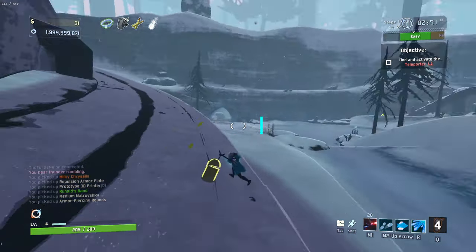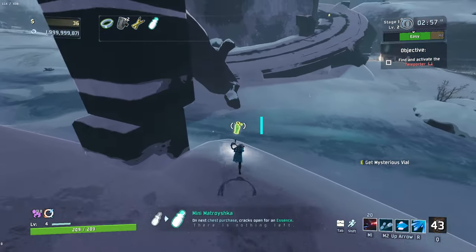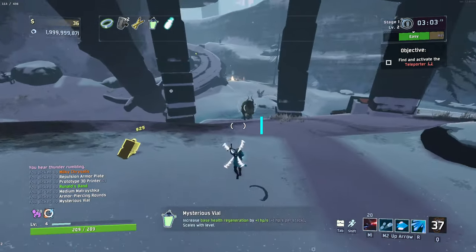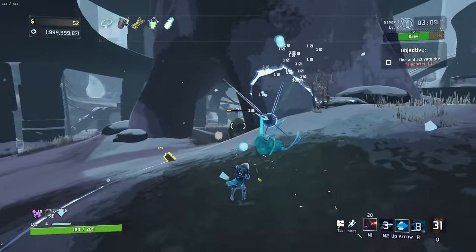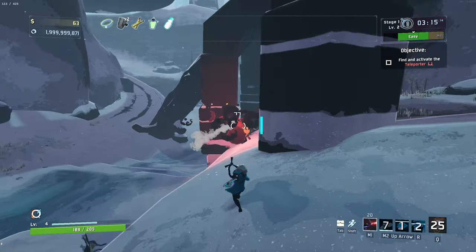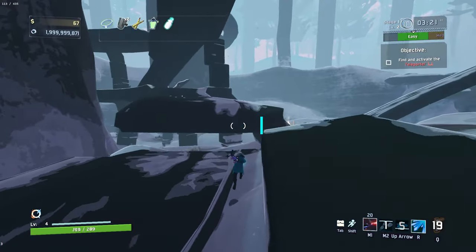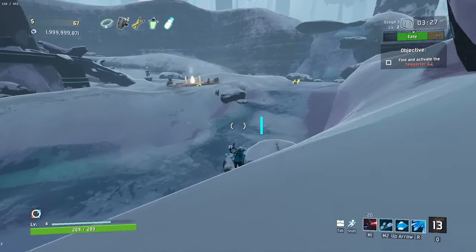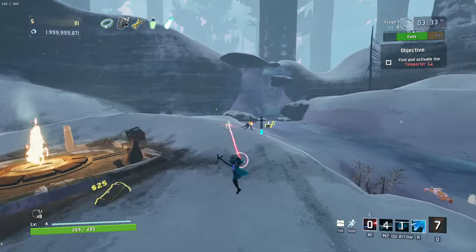That's really good — 20% damage to bosses, certainly nothing to turn our nose up at. We've got a Shrine of the Mountain there, which is a little bit risky. Oh, we have a scrapper over there as well. Shrine of the Mountain — I don't know. The grenade's damage isn't crazy but it's just so easy to use, and I very much like that. We've got a 3D printer over there too. Remember we've got a scrapper so we can make use of that if anything's good.